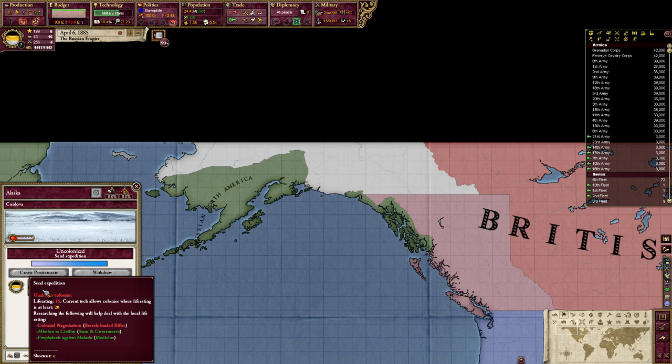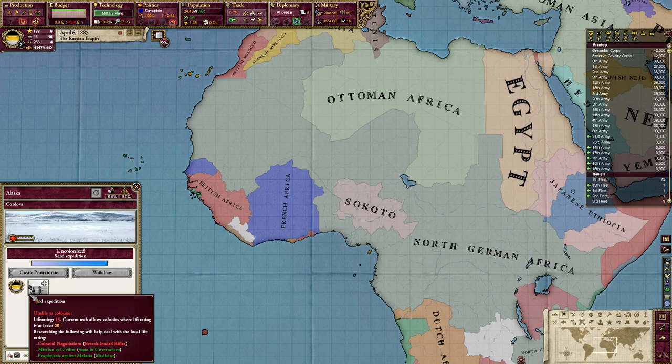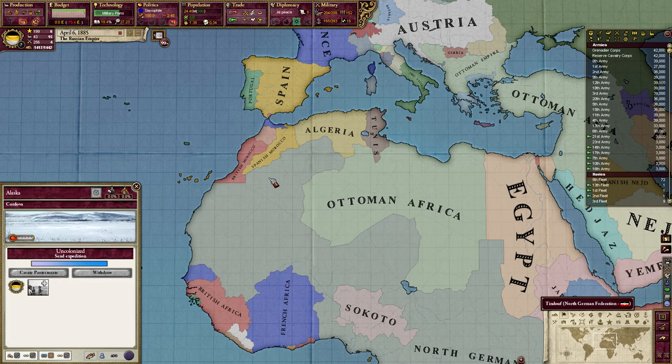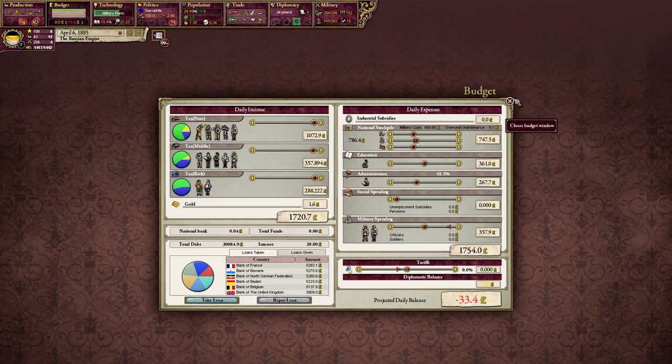How do you improve life rating? All colonies in Africa, which is your main colonization hotspot, will have a 15 life rating. So the race for Africa begins when everyone has this 15 life rating threshold, and you normally all get it around the same time. The way you get it is through research.